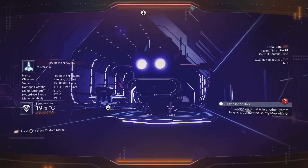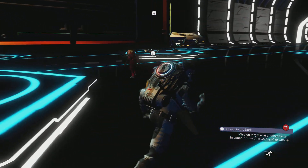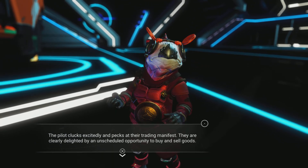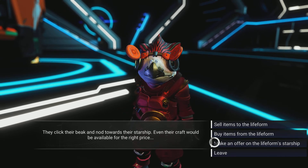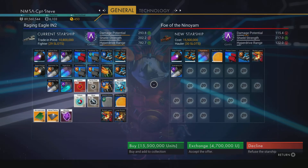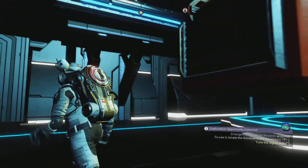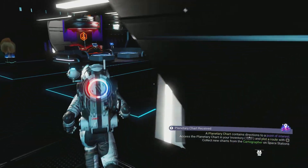We've got an A-class hauler here — it's 15 million, a bit more than I want to spend, but I just want to see if we get any storage augmentation. I'll purchase it without exchanging my ship. Now let's go scrap this thing.